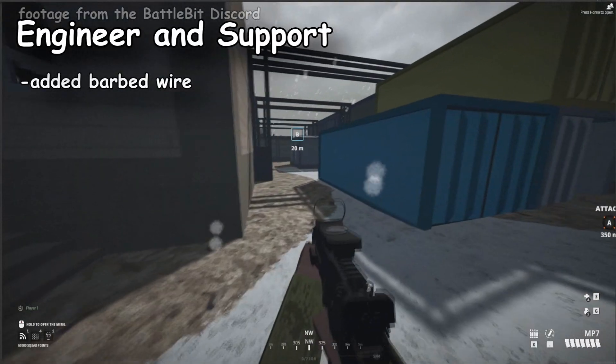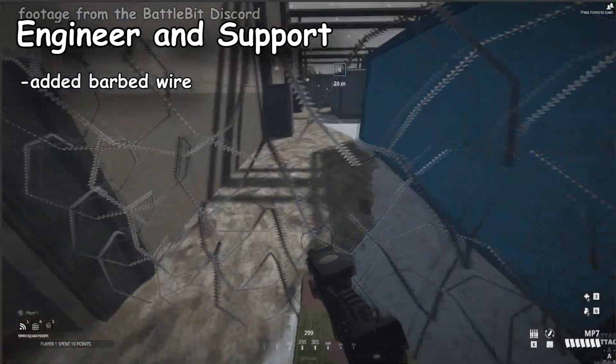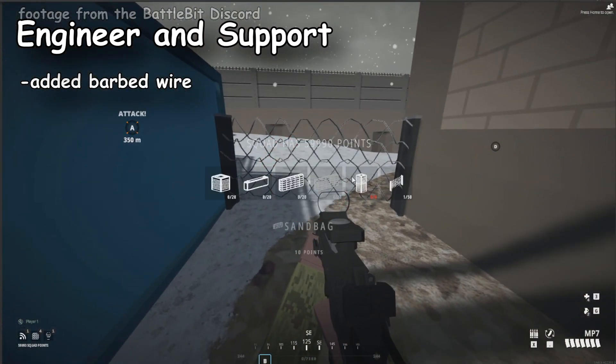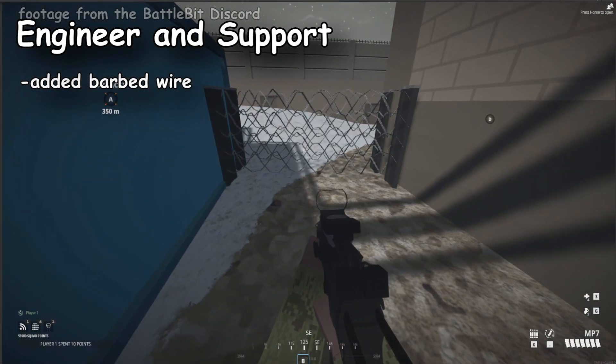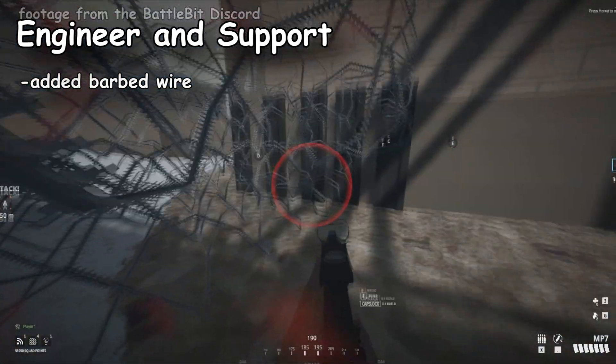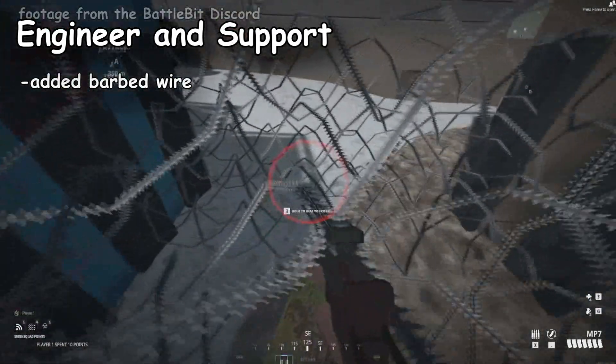Lastly, they're adding barbed wire for the engineer and support class. Barbed wire can be placed in choke points to stop players from passing through, and players take damage while moving through it. There are three stages: you can set it so players can crouch under it, crawl under it, or have it completely block the path.